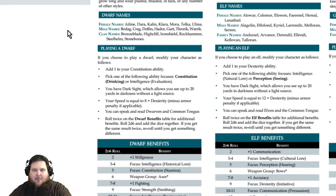The rulebook also covers female and male name examples, clans, and the mechanical stuff. For the dwarf, you get to add one to your Constitution ability and choose one ability focus: Constitution (Drinking), or Intelligence (Evaluation). An ability focus is basically a proficiency or bonus you add to a skill check — so for a Constitution check involving drinking, you roll 3d6 plus your Constitution.